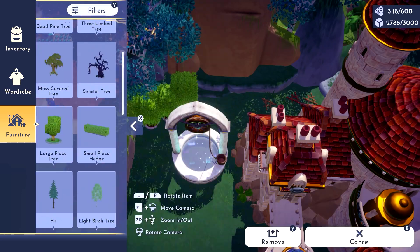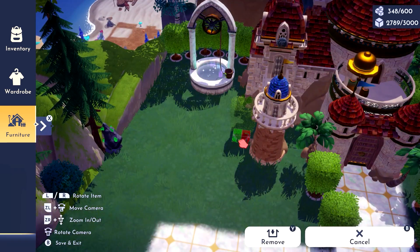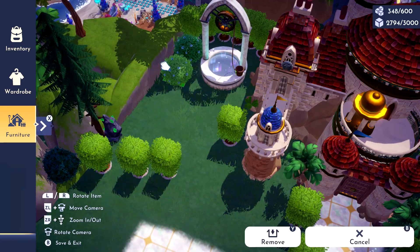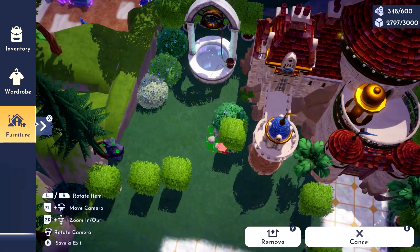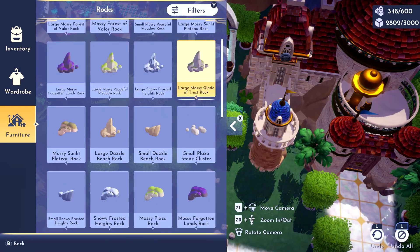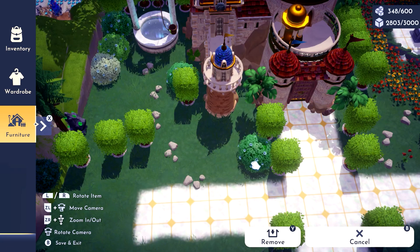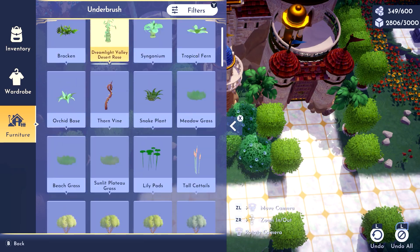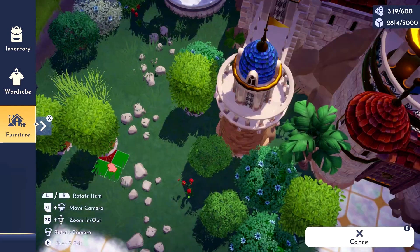Moving on to the left side of the castle — Eric has his own well only because Ariel insisted on having it there. I hope she's not using it to check on him all the time, but who knows. I will also be trying to make some kind of circular or oval shape with the trees around the well, and I'll be decorating with some bushes, while also leaving some space to allow myself to mine in this pot. I'll also be adding a rock path and some bellflowers to match the other side.